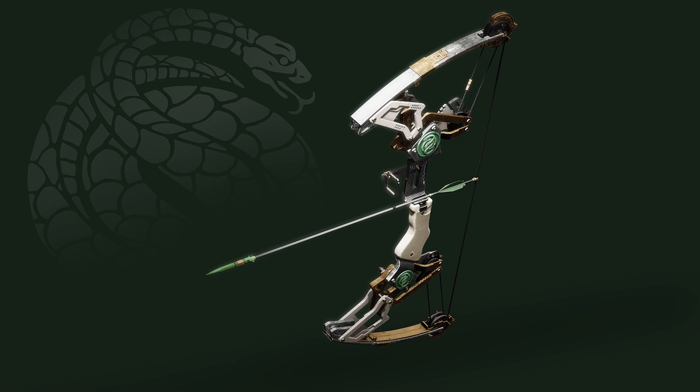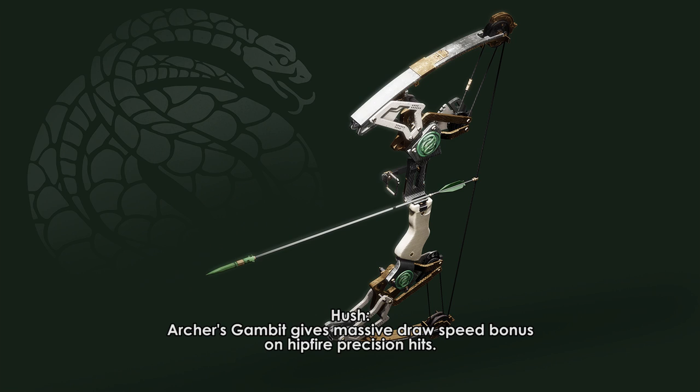The Gambit weapon is Hush, a combat bow with a super beefed-up version of Archer's Tempo called Archer's Gambit, which speeds up the time between shots. You proc Archer's Gambit by getting a hip fire precision hit.